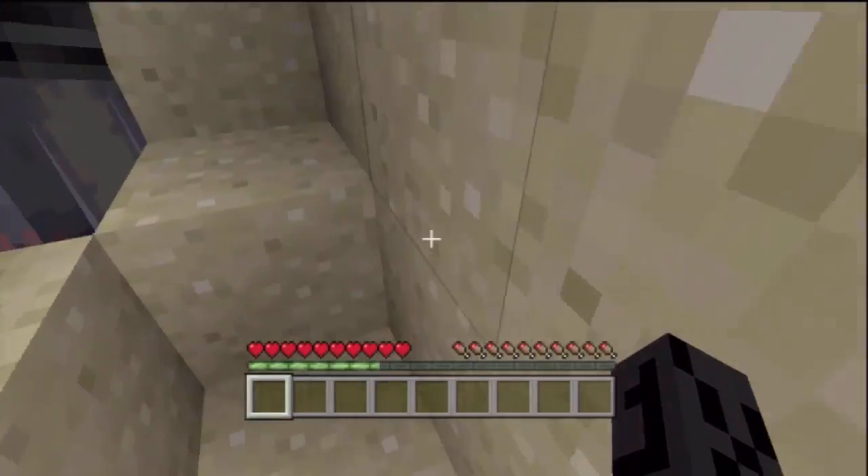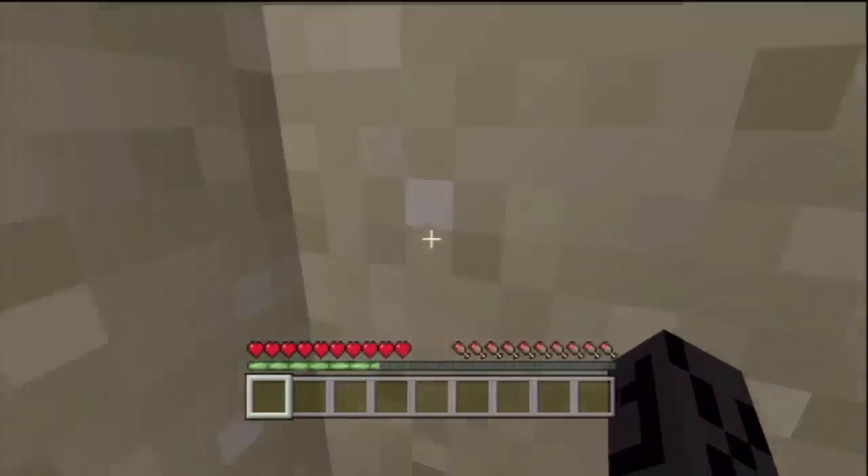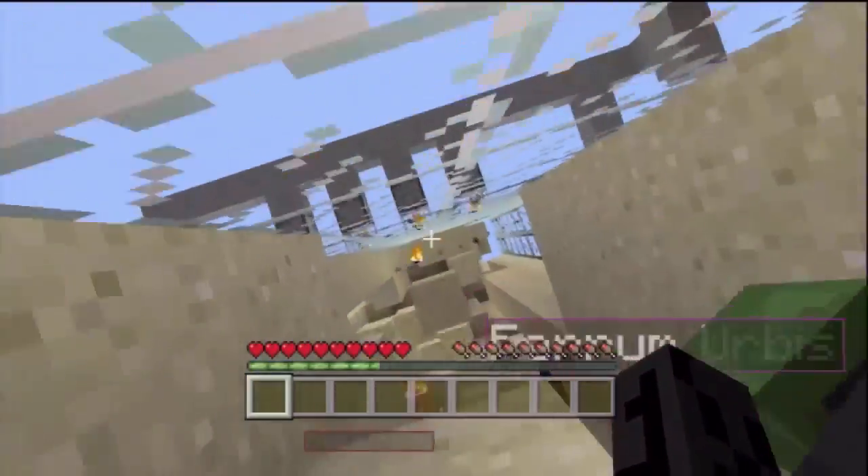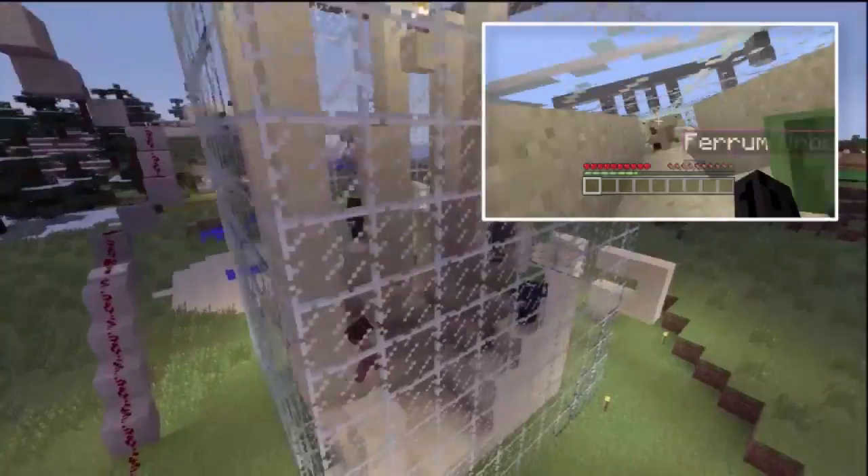It was crazy because we were running around screaming our heads off, and it was just awesome. Everybody was freaking out. The sand is just falling crazy and you're trying not to get crushed. A degree of difficulty can be added when you have the dispenser shooting fire.